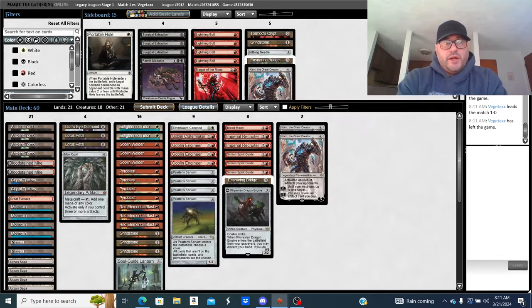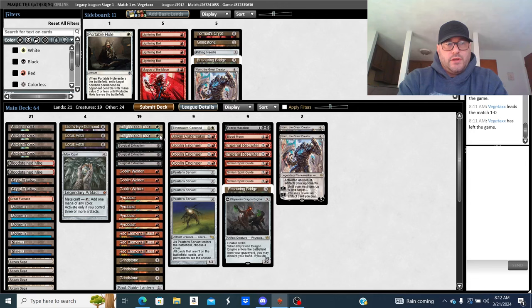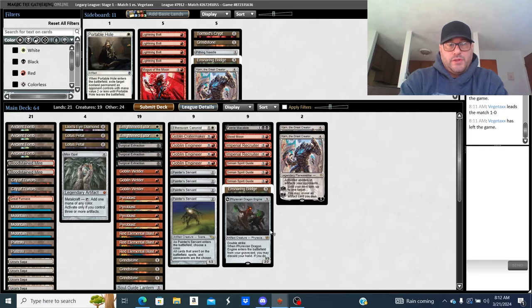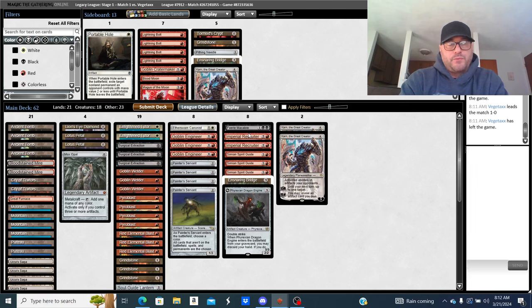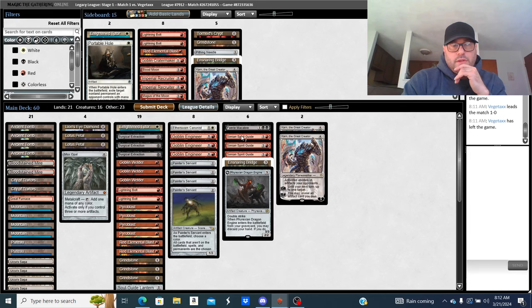Sideboarding: this deck is all over the place. Candelabra is good, Tutor is good. They play Wasteland so I'll cut cards I don't want to see out of the gate. I like my combo pieces. Bridge is fine. Goblin Crater Maker is kind of weak since they run creatures post-board. I'll cut Blood Moon too — I don't think it's the greatest here. Going down to one blast, actually five blasts total. Bringing in two Lightning Bolts. Cutting two Recruiters.